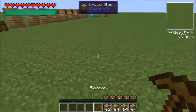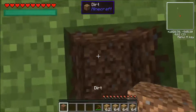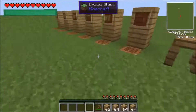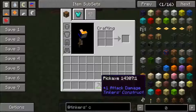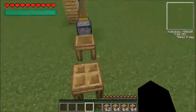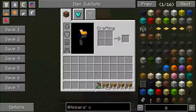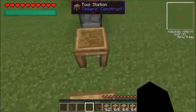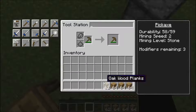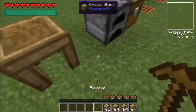The cool thing about Tinker's Construct pickaxes is that as you dig, if you go with flint or stone, you get more acquainted with your tools — it gives you a skill level and shows how much XP you have on it, and you can also get modifiers from them. They can't actually be destroyed; they'll just wear out so you can't use them until you fix them, simply by going to the tool station, throwing the tool in, adding whatever material you crafted it from, and it'll be fully repaired.